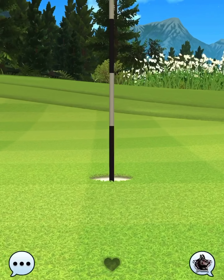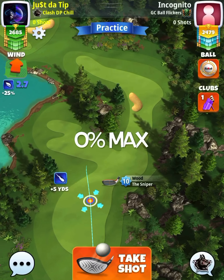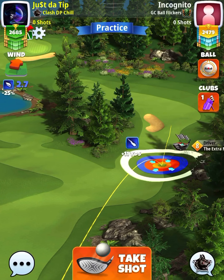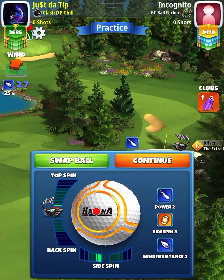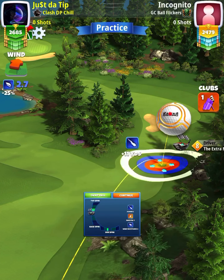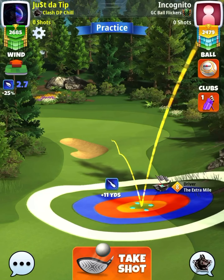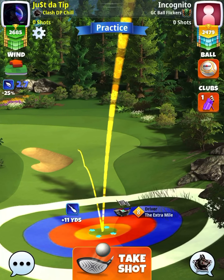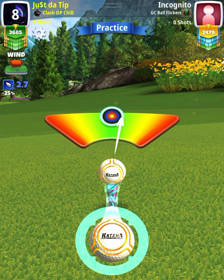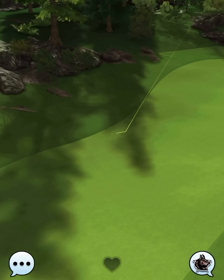That ball came in dead center — hole-in-one on hole number four. I also pick up the eagle on hole number five, so off to a strong start. Hopefully this is helping everybody out. A couple of things here — I should have aimed more center and used right spin, but this is what happens when you start playing this game around 4:30 in the morning. At the end of the day, all we're trying to do is get this ball to land on the fairway coming in on the right-hand side of that sand trap.